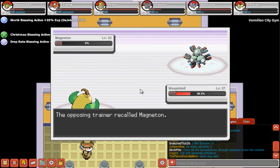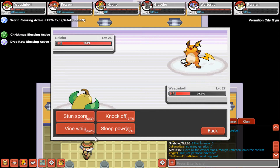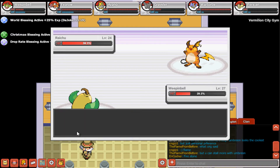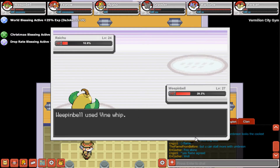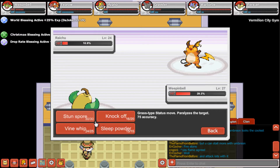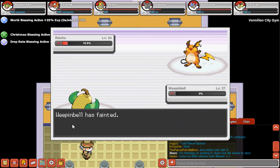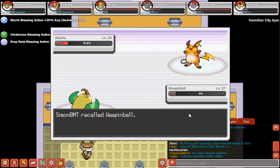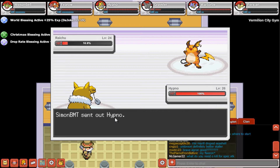Alright, now we're talking! Let's use Knock Off. Fine Whipp. Alright, great. Quick Attack! Let's send out our Hypno now — I think it will be enough. Use Psybeam.